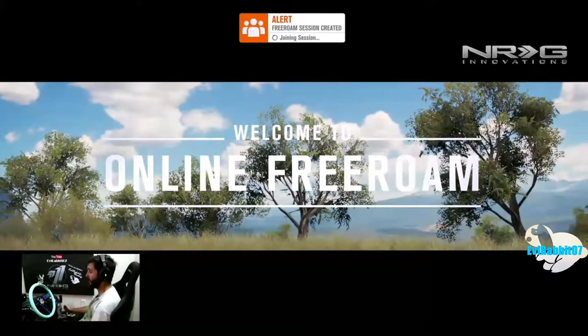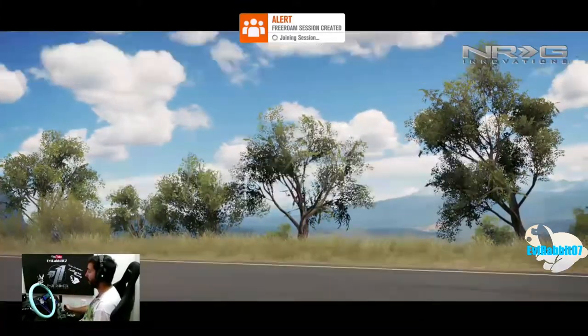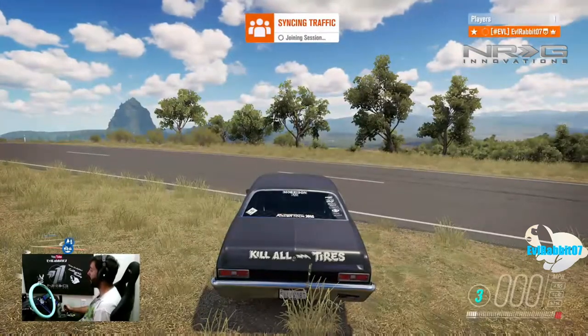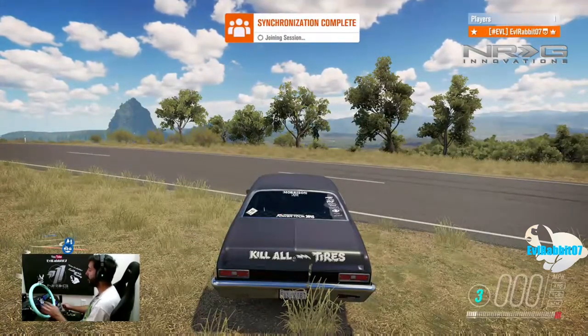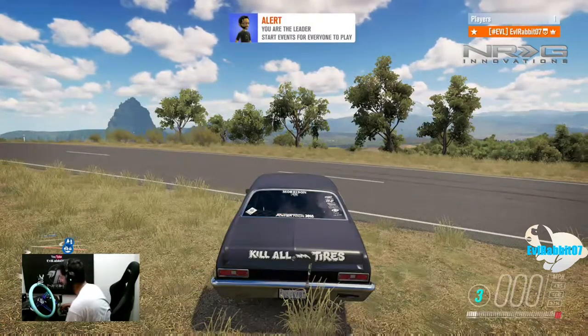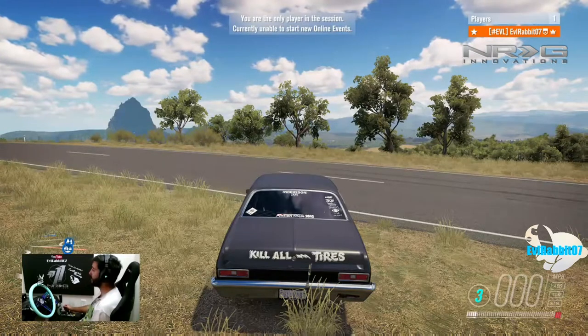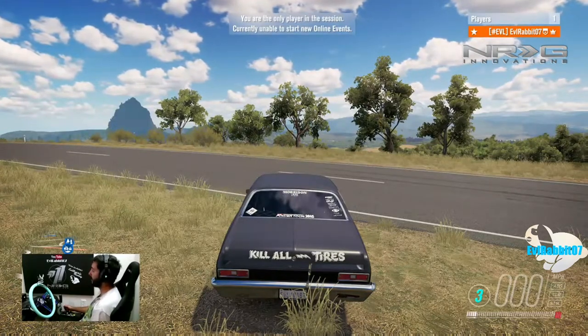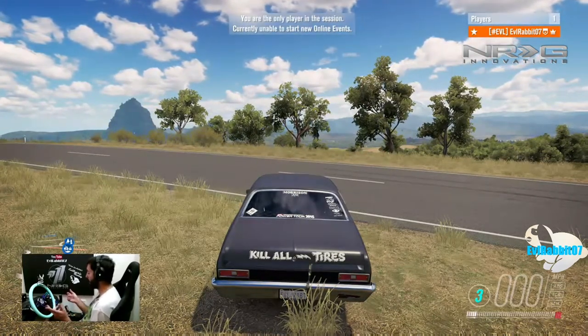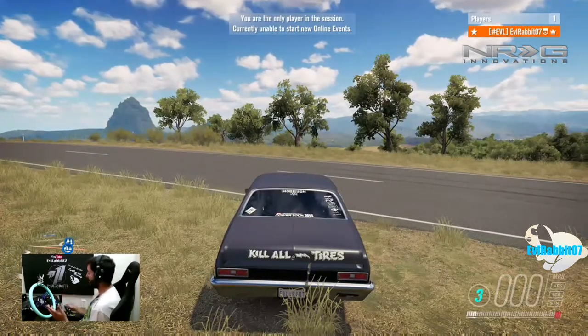What's up everybody, welcome back to the channel. I'm Evil Rabbit here on Forza Horizon 3. I hopped away from Assetto Corsa — I have not figured out exactly how to get the right paddle to work. I've tweeted and emailed the devs, and I believe a subscriber also sent a tweet to the game devs to find out why it doesn't work. I think it has to do with the game defaulting to the paddles when the car has paddle shifters.